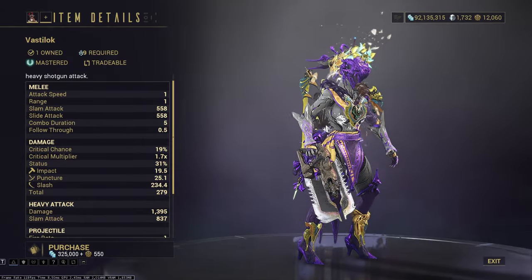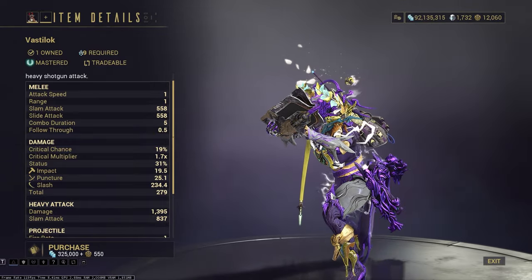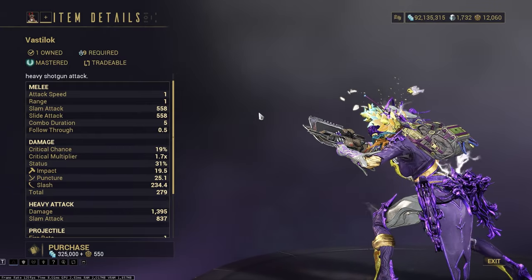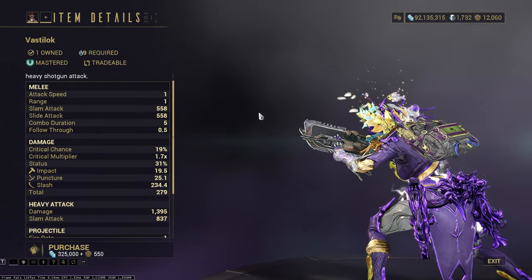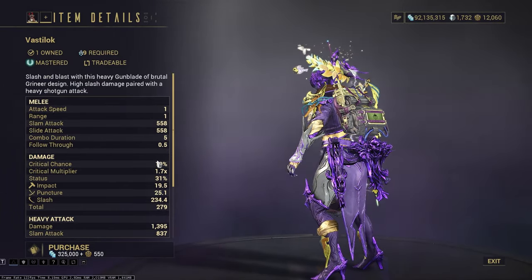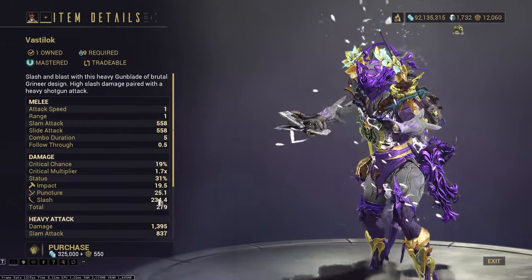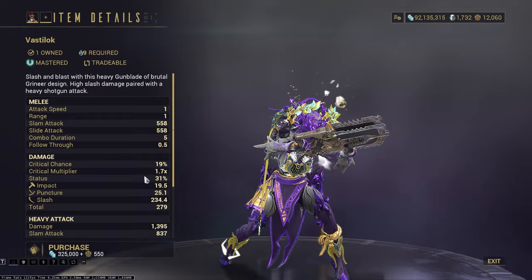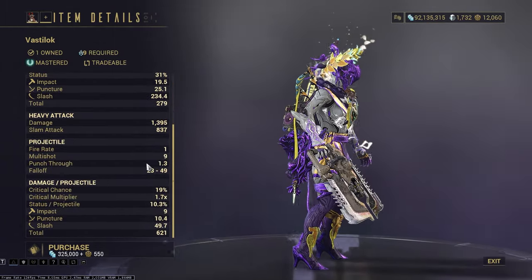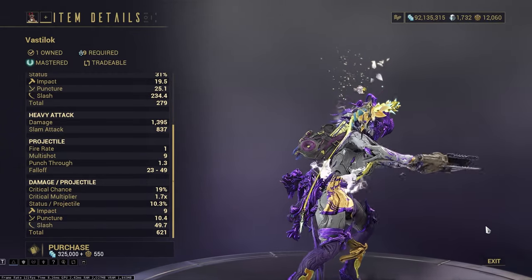We have the Vastilok. This gun's actually really good - this is a must-have, must-pick-up weapon. 100% - this is an insanely good weapon. It has really good armor strip because it is a pistol. I always love gun blades, and since this one is a slash one it has good status. Crit could be higher, but it's actually a pretty good gun blade to use as a weapon.